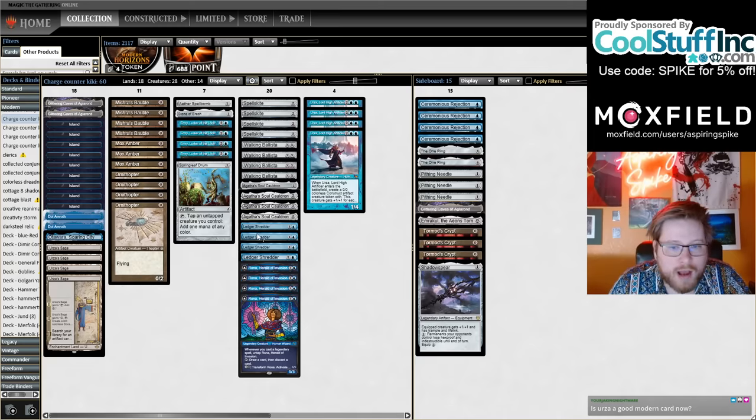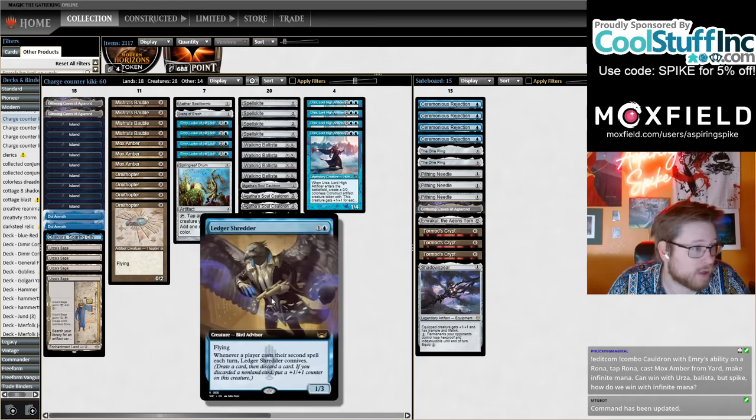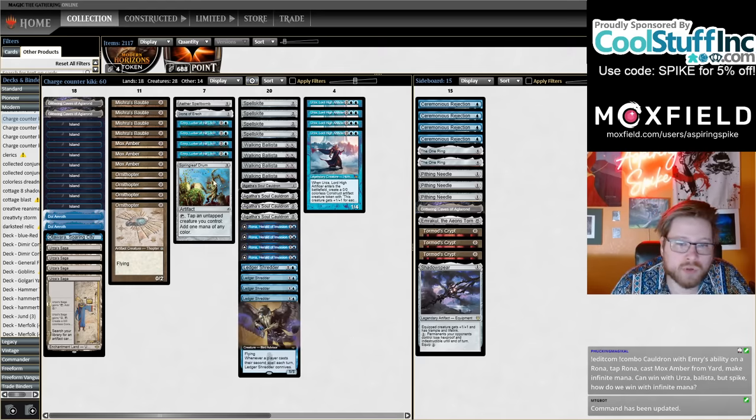Sometimes you'll be able to get lucky and do it very quickly, but this is mostly going to be a value deck — a deck that is trying to put fast Urzas into play, giant Constructs, trying to get a ton of value with Agatha's Soul Cauldron, and using a lot of card selection with your Emrys, Ronas, and Ledger Shredder. Ledger Shredder is a very exciting card to pair with Agatha's Soul Cauldron; we have a lot of zero drops so you're going to be conniving a lot.